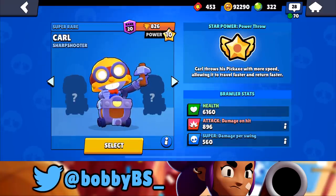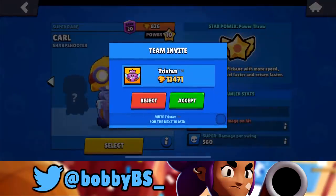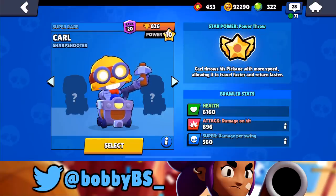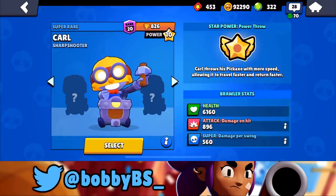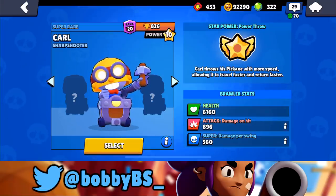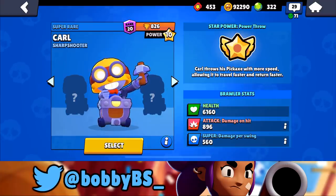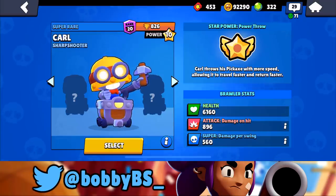Before we get into anything, I want to talk a little about Carl's stats — some basic stuff and some advanced comparisons with other brawlers. His health is 6,160, which is directly comparable to Pam — the exact same amount of health. But Carl does feel a lot squishier. Pam's star power has to do with healing, and even when you put down your turret you get healing, so Pam feels a lot thicker, but at the end of the day they do have the same health.